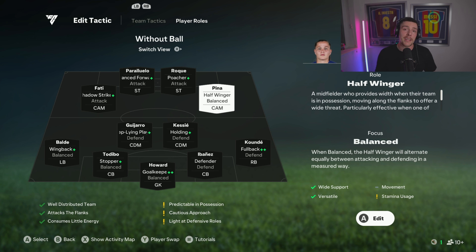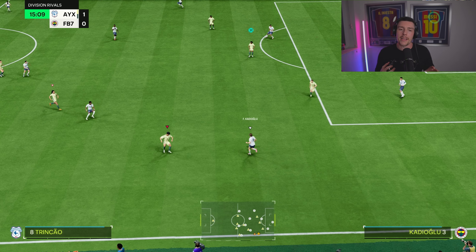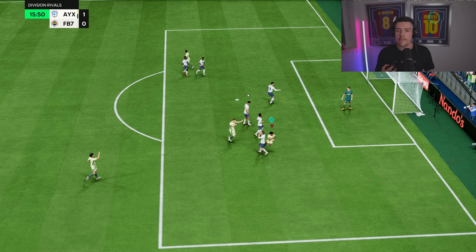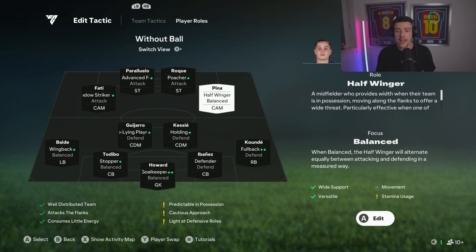The other CAM is on half winger because Kunde is staying back, which leaves a bit less width on that side. I tried playmaker but she was too far inside, so there was no width on the right-hand side. We changed it to half winger and she creates the width on the left-hand side. I recommend having lots of pace and good passing play styles in this position — she doesn't have the plus roles for it but I just needed her to create that width.